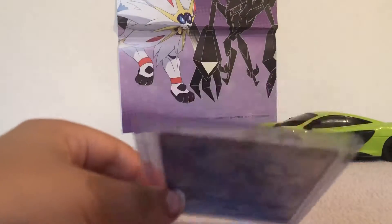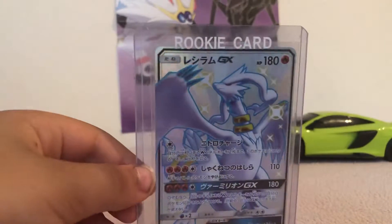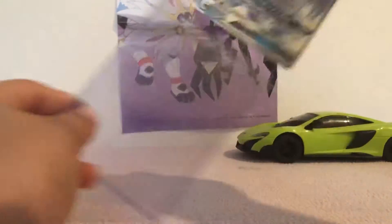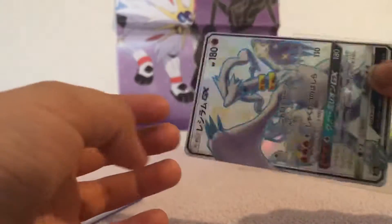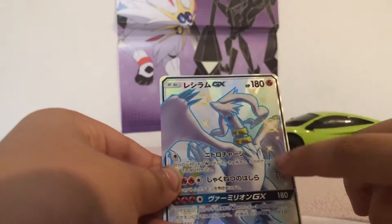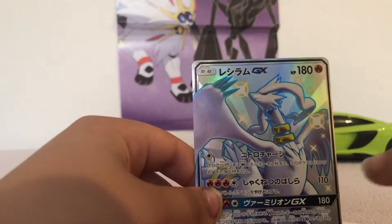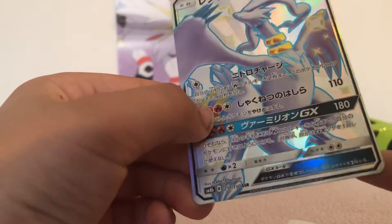It shines in the light — I don't know if it looks good for you. Let's get this thing out. Got it out. It's got three sleeves on it. Let's get those off very carefully because it's really shiny — oh, it's shining in the light like a rainbow. I really like the stars in it — there's one there, there's one there, there's one there.